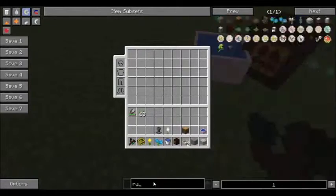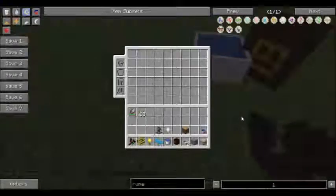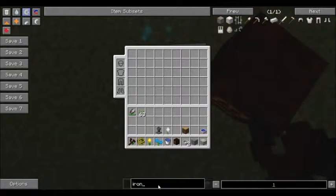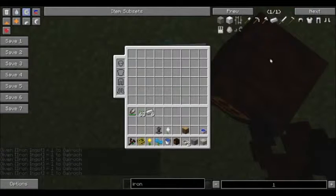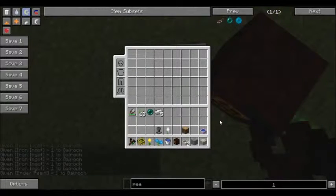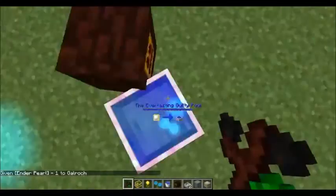The runic altar is used for making runes, as you might imagine. There are several different types of runes — you can look those up in NEI or in the Lexica Botania. For demonstration purposes I'm going to make a rune of mana. The rune of mana requires five mana steel and a mana pearl. You get mana steel the same way as anything else — drop some iron in the mana pool and there we go, we've got mana steel.